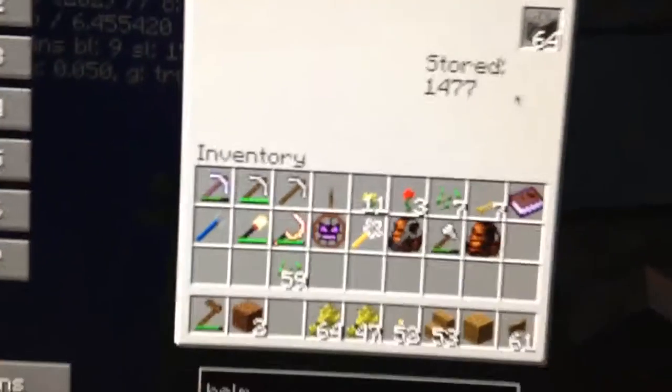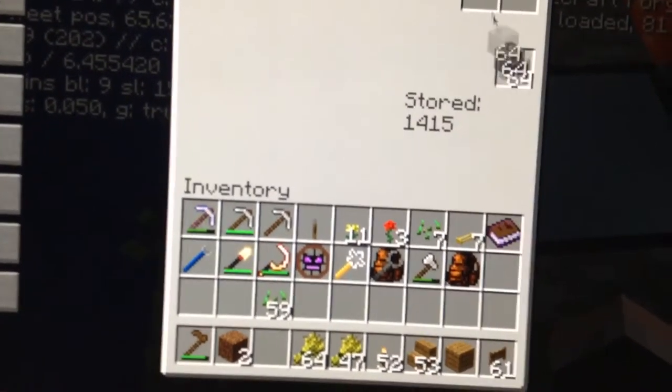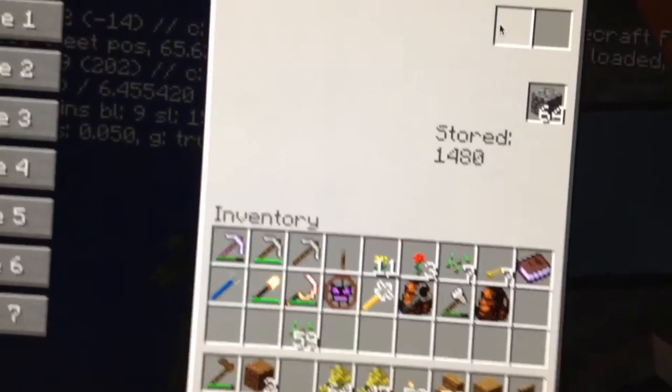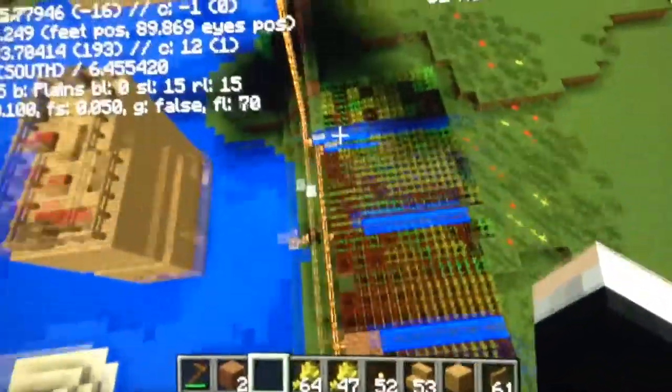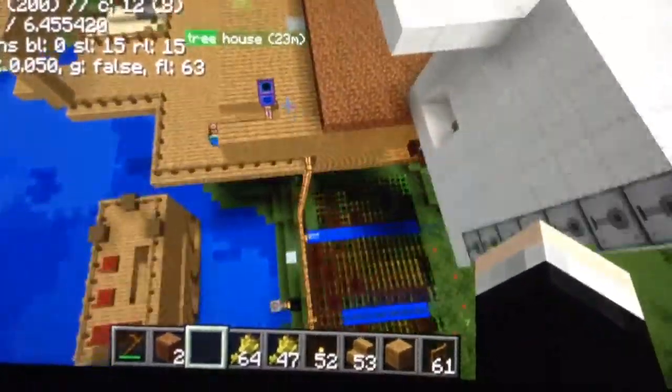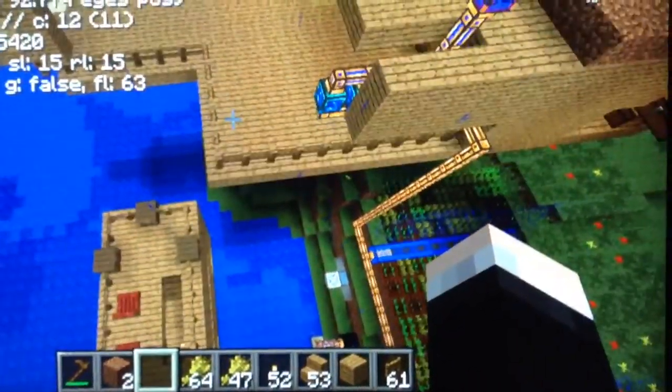That's how much cobblestone is stored in it. We can take it out, we can put it in — it's basically a bank account. And that's my water system. I'm using sprinklers and tanks, and then I'm connecting it up to here. There are tanks down here too.